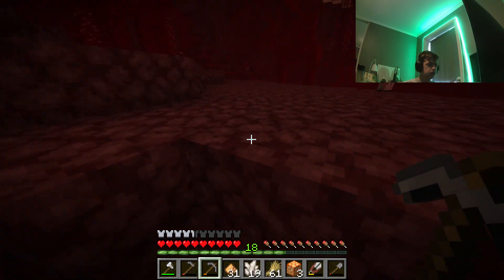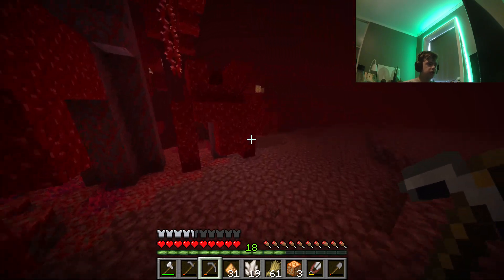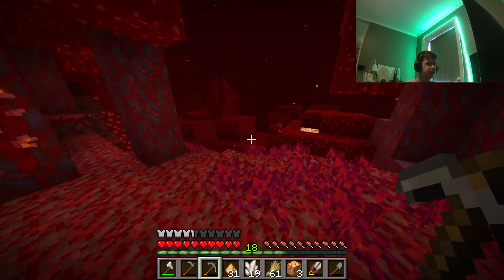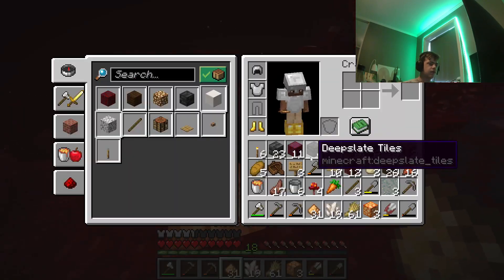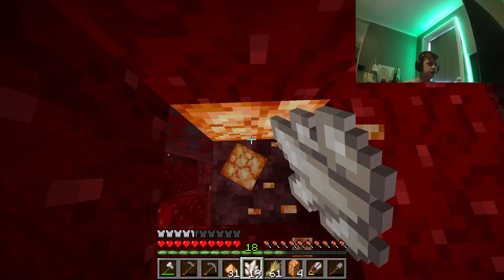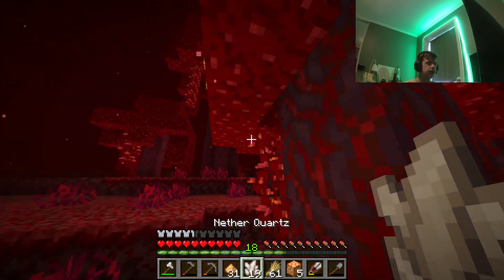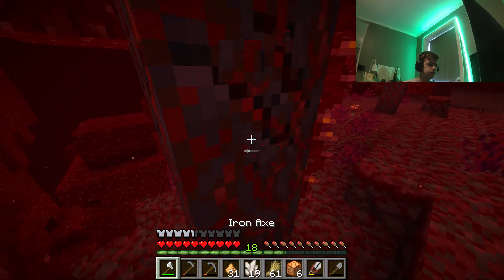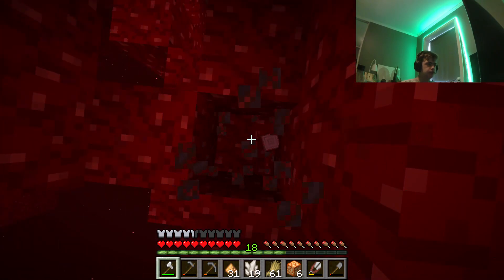We have piglins in the overworld. You can make safety gates around it — it's a gate we can open. I think piglins can actually open doors, so that's kind of the worst thing. That's why I have iron door fences. I had iron doors in all of those kinds of places.